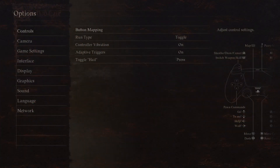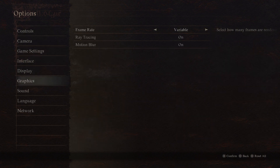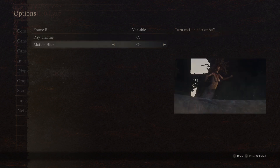Also, if you go into options and go down to graphics, you'll notice some more options. There's frame rates variable, so you can put it on max FPS to make sure you get the maximum performance. You've also got ray tracing, so you can turn that off if you're not keen on that option, and if you don't like motion blur you can also turn that off.